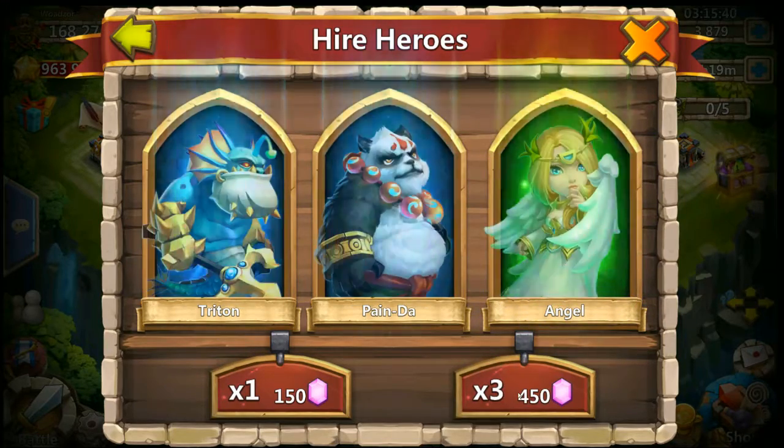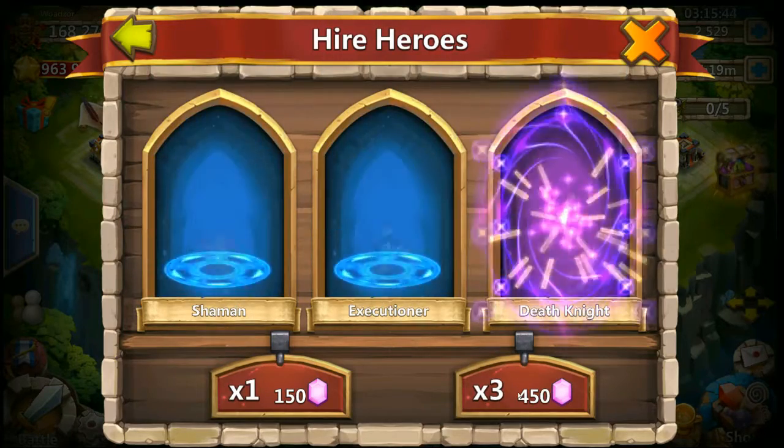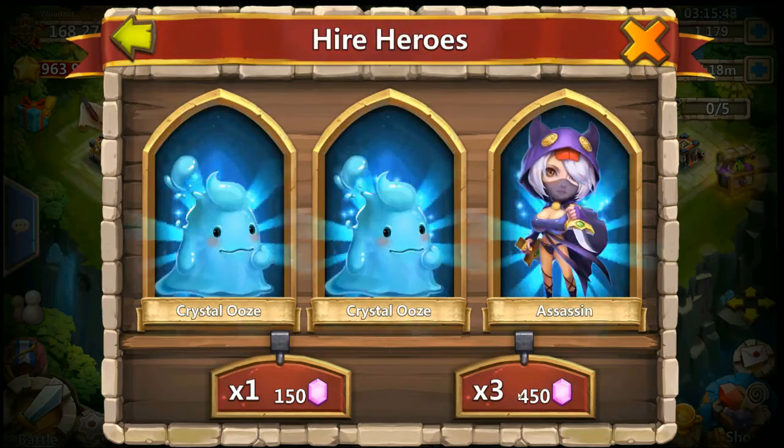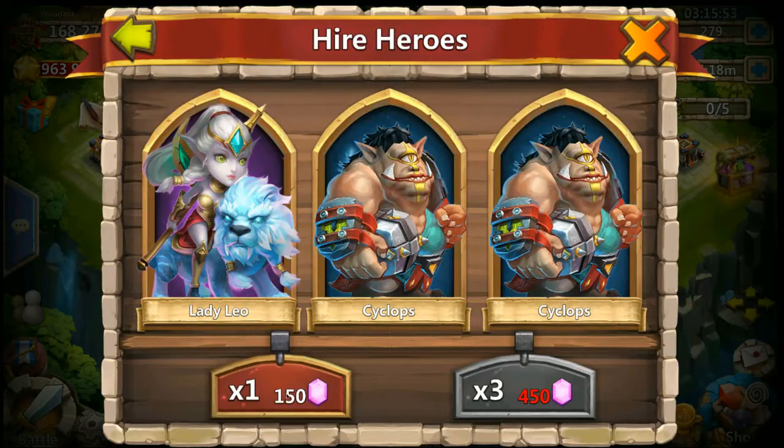Pixie. Come on, come on — 3,000 gems left. Dead Knight. Please, come on, give it.